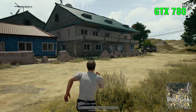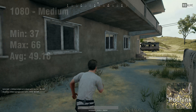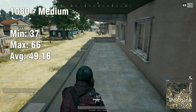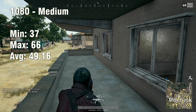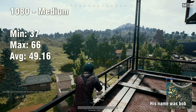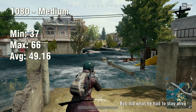Starting off with the 780, performance was pretty decent. At 1080p medium settings, we were at about 49 FPS on average. Is it 60? Well, if you've ever taken a math class, no. But is it playable? Yes. The game was beyond playable in my opinion. It ran smoothly, didn't have much of a hitch — some FPS drops, but that's expected in this game.